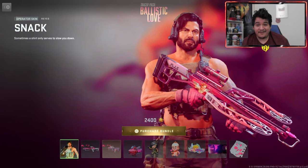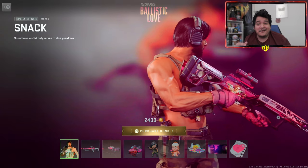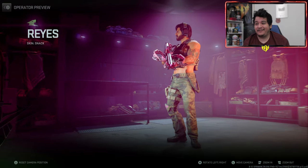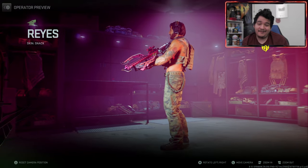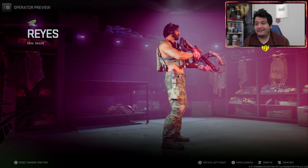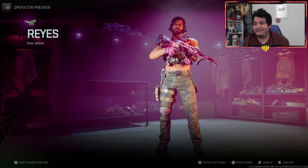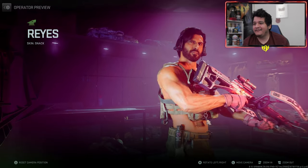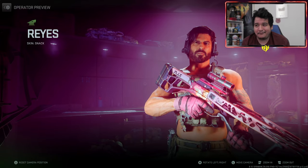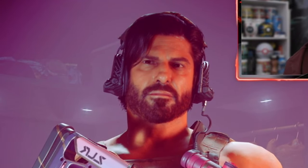Damn, it comes with a lot of stuff. First off, we got the operator skin for Reyes, known as Snack, and yeah, it's Reyes just looking freaking buff. This is perfect for any girl or any guy that leans that way. He looks pretty great — my man is buff as hell and he's ready to show everybody his love with that crossbow, which also looks pretty crazy. Not a bad operator skin.